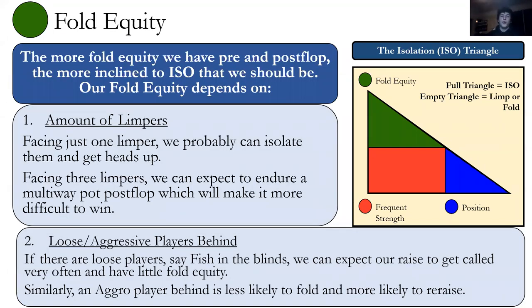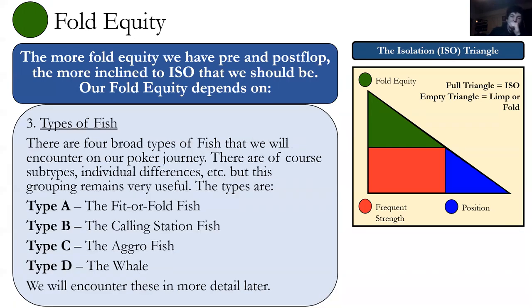Fold equity: the more fold equity we have pre and post-flop, the more we want to isolation raise. The biggest factor is the number of limpers — if there's just one, we can probably isolate them and get heads-up. Facing three limpers, it's hard to get all of them to fold; there will be a large pot on the flop and we have less fold equity. If there are loose or aggressive players behind, we'll be more likely to get 3-bet or called, which disincentivizes isolation raising. The third fold equity factor is the type of fish we're up against.